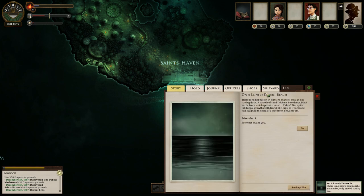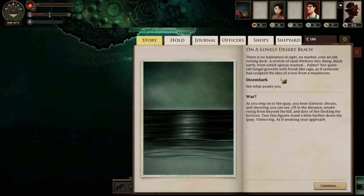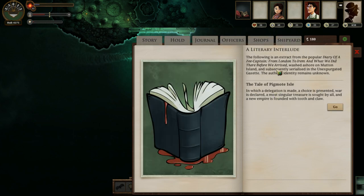Alright, Pigmote Isle — two houses both alike. We're going to run through this fairly fast, I believe, but there will be a chance to pause and read these things. As we can see, there is a war between two tiny figures: a delegation is made, a choice is presented, a war is declared. 'The following is an extract from the popular Diary of a Zee-Captain: From London to Irim and what we did there before we arrived.'